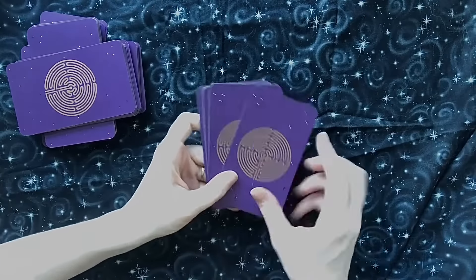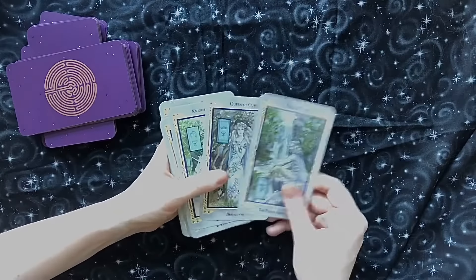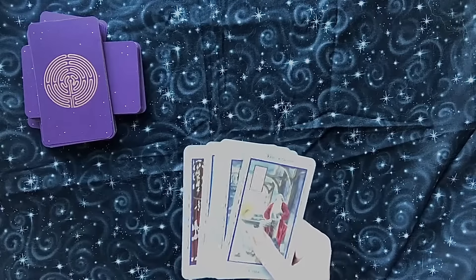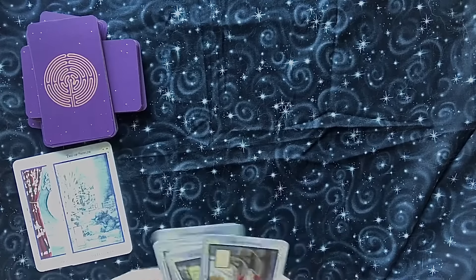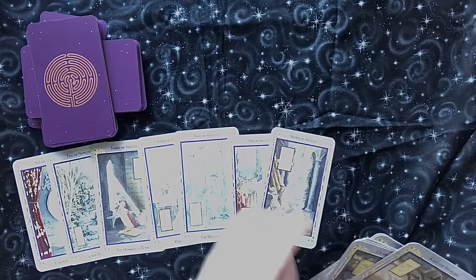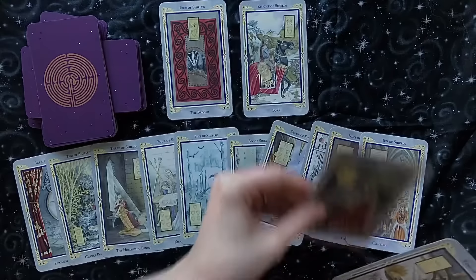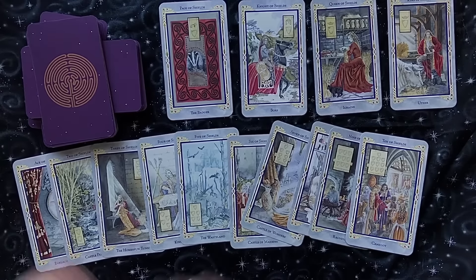As you can see, the backs of these are all this labyrinth pattern and they all have these borders. Now we've got our suit of shields, which would be the same as coins. We have our ace, two, three, four, five, six, seven, eight, nine, ten, and we have our page, knight, queen, and king.